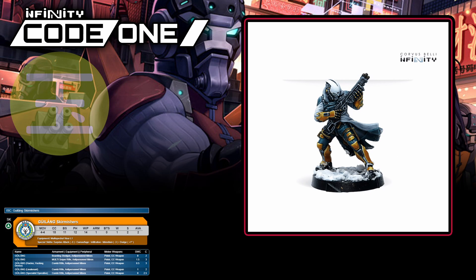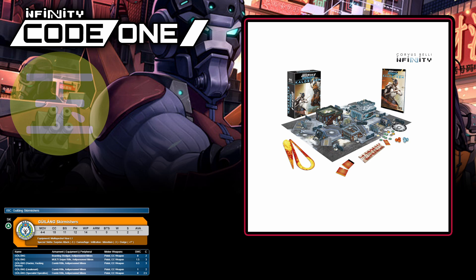We're finally done with heavy infantry and straight into some reasonably decent skirmishers with the Guilong. You'll see all the pretty typical skirmisher goodness here — multispectral visor level one, surprise attack, camouflage, infiltration, mimetism minus three, and an extra inch of dodge. Guilong also have hacker, lieutenant, and specialist operative types, the latter of which could be especially enticing as a midfield objective grabber. The main downside, common to a lot of skirmishers, is that if they encounter any enemy units with MSV, they're likely very dead very fast. They range from two to three points depending on loadout and you're allowed up to two in a list. You'll find a Guilong in the Operation Coldstrom box, but outside of that there are no other current sculpts available.